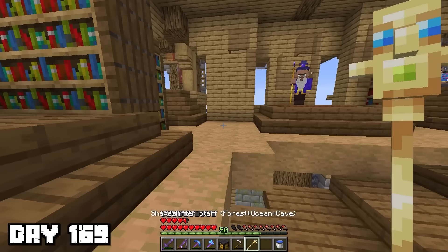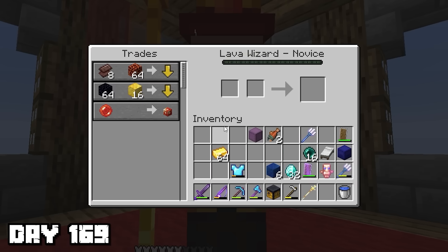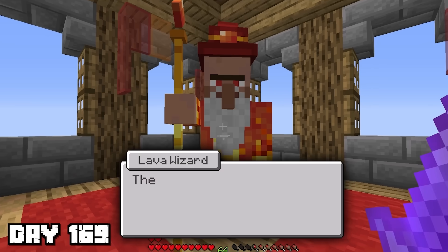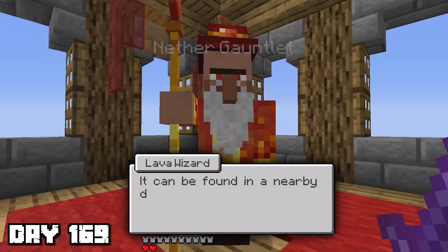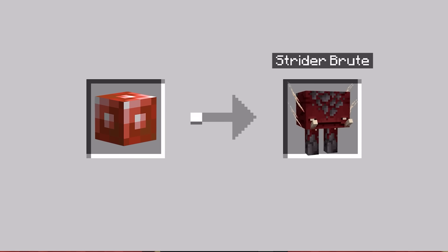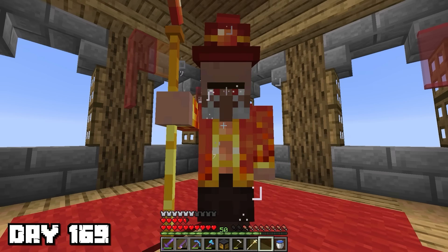I then spoke to the lava wizard to find out the items needed for the final stone. It required 8 netherite scraps, 64 magma blocks, 64 obsidian, 16 gold blocks, and the lava orb. The lava orb is obtained by killing the nether gauntlet boss, which can be found in a nearby dungeon in the nether dimension. Defeat it to get the orb needed for the necromancer, piglin druid, magma cube, strider brute, blaze guardian, and wither shapeshifts.